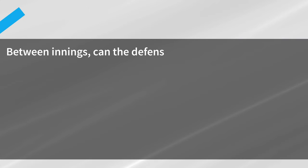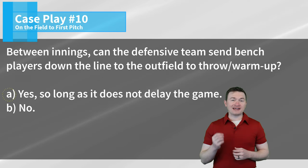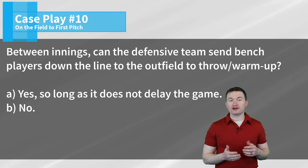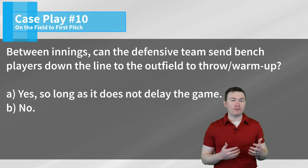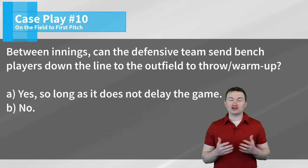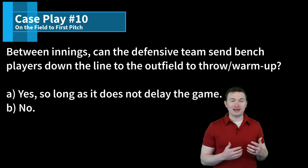Case play number ten: Between innings, can the defensive team send bench players down the line to the outfield to throw and warm up? The correct answer is A — yes, so long as it does not delay the game. The defensive team can send their bench players out to the outfield to warm up and throw, or to go run down to the foul pole. The only rule stipulation is that the game cannot be delayed because of them being on the field, but they're absolutely allowed to go out there so long as the pitcher is still warming up and we're not delaying the game.